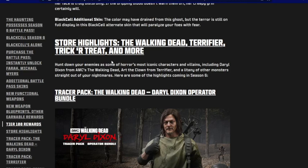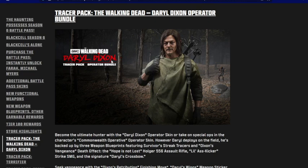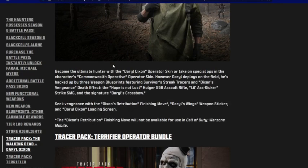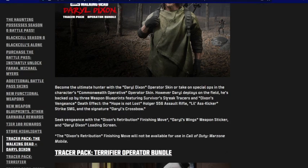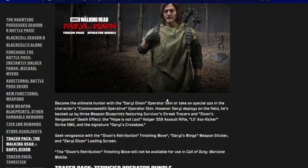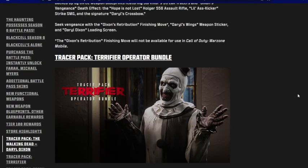Store highlights include The Walking Dead, Terrifier, Trick-or-Treat, and more. The Tracer Pack Walking Dead Daryl Dixon operator bundle will not be available in Call of Duty Warzone Mobile. It comes with the Daryl Dixon loading screen, finishing move, the Wings weapon sticker, and the signature Daryl's Crossbow. There's also the Little Ass Kicker Strike SMG blueprint. No release date is mentioned, so I'm assuming it drops tomorrow.